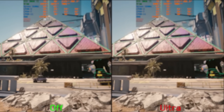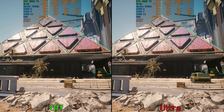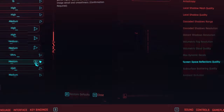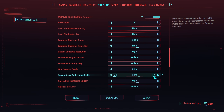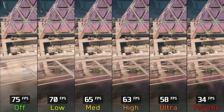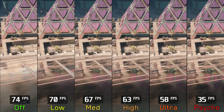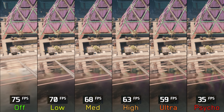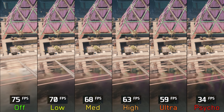Volumetric cloud quality should control the resolution and quality of volumetric clouds, but similar to previous versions there is no visual difference between Medium, High, and Ultra. Using Ultra can cost an additional 8%, and going from Off to Medium or High costs 8%, though during normal gameplay where you're not looking directly at the sky the impact is much smaller — I recommend at least Medium. Screen space reflections quality is still one of the most demanding settings. Going from Off to Low costs around 6%, to Medium 10%, High 16%, Ultra 22%, and to Psycho 54%. I recommend at least Medium SSR, or High if you have performance to spare.